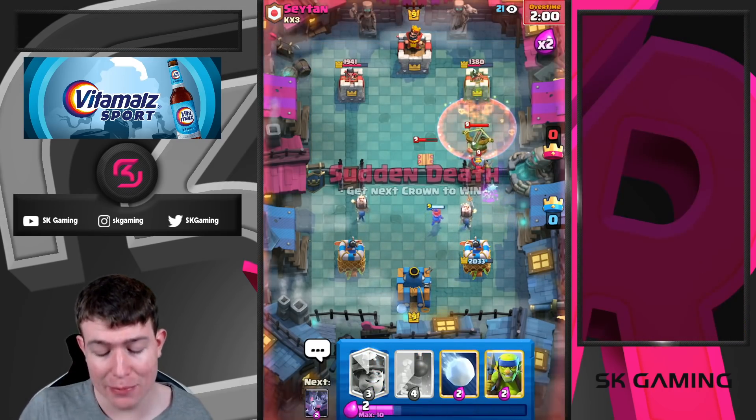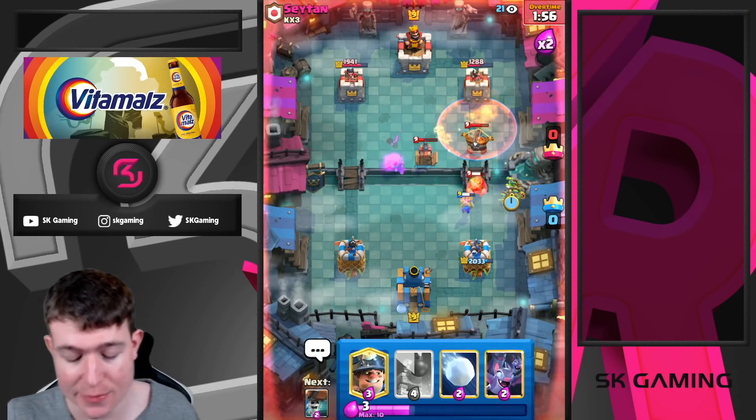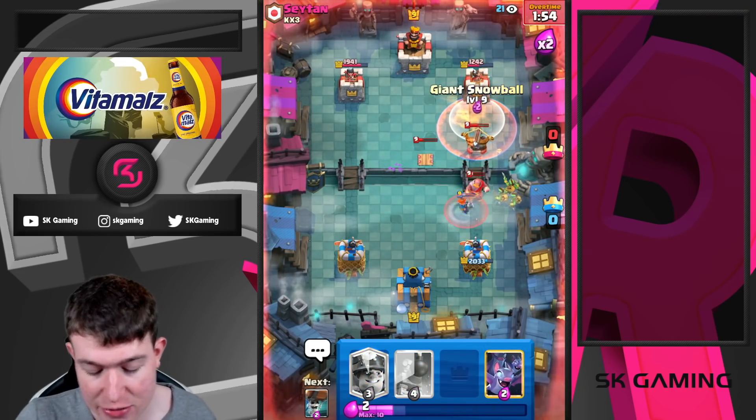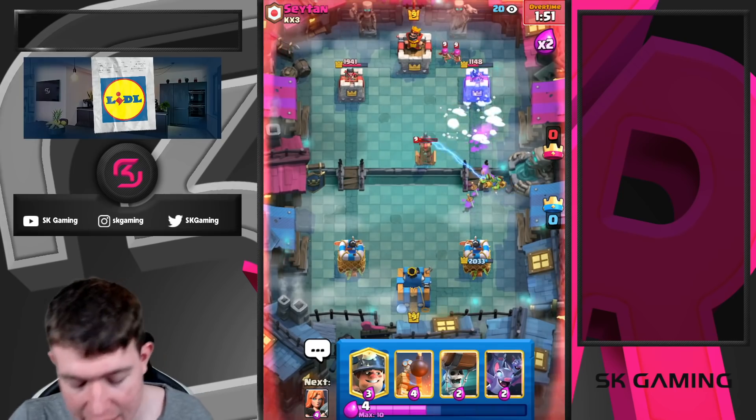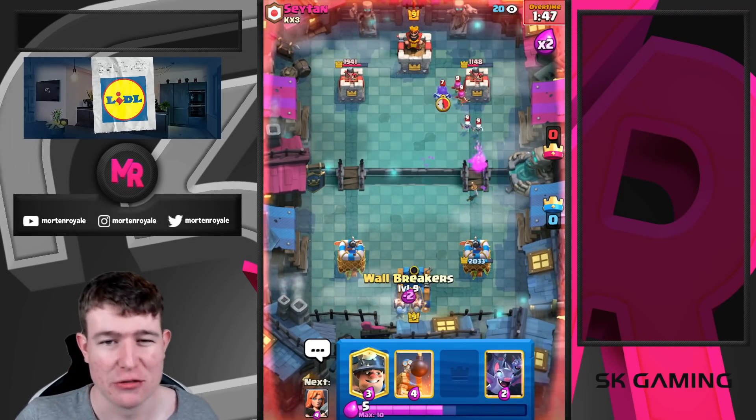I always like to go in for a Wallbreaker split in the back because it gives you the opportunity to cycle back to another Wallbreaker before he has Tesla in hand, and he's most of the time not expecting that. I'm going to Snowball to finish it off in case he locks — if I go Wallbreaker at the bridge he'd just go straight into his troops.